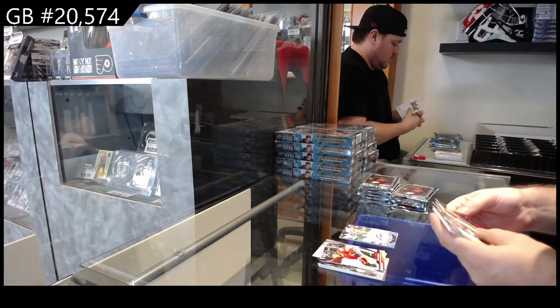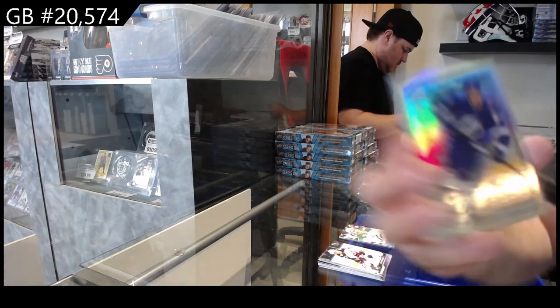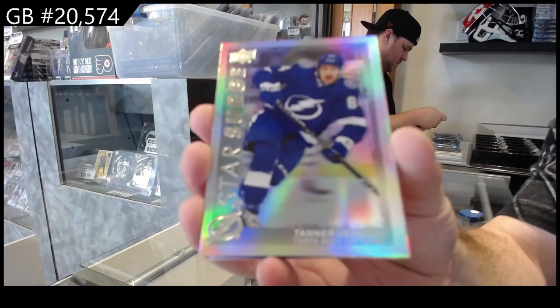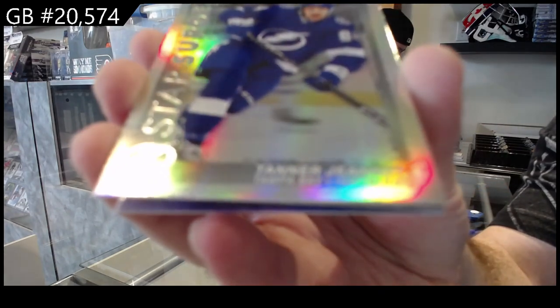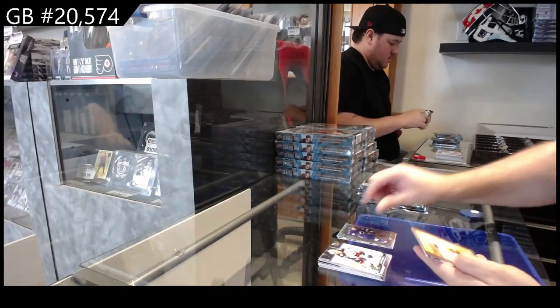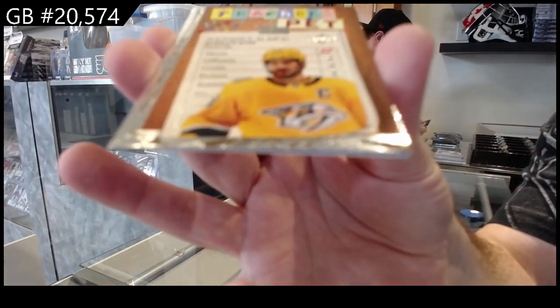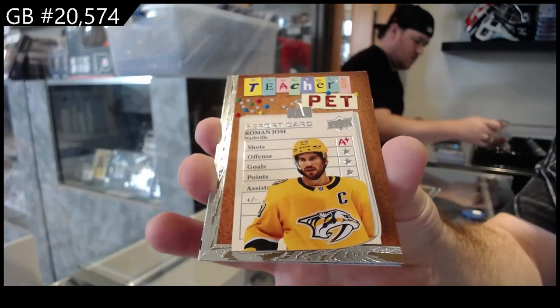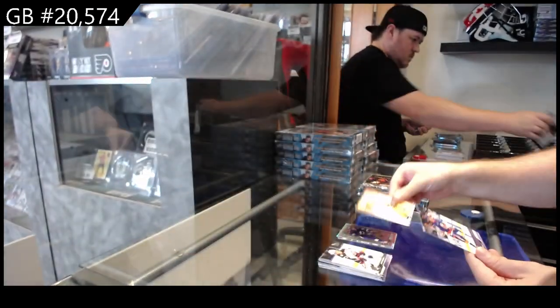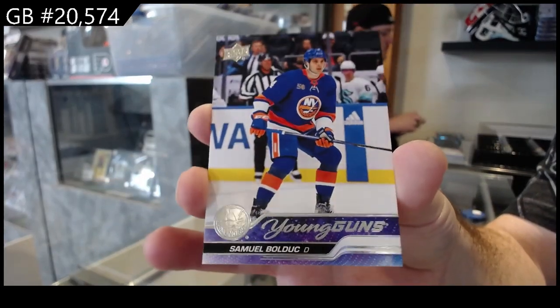We've got a Star Surge of Tanner Janot for Tampa, a Teacher's Pet of Yossi for the Preds, and our first Young Guns of Bullduck for the Islanders. I like the Young Guns this year.